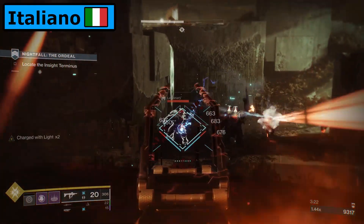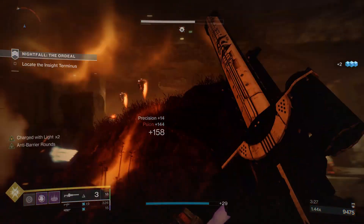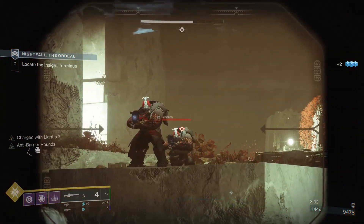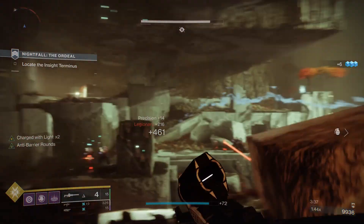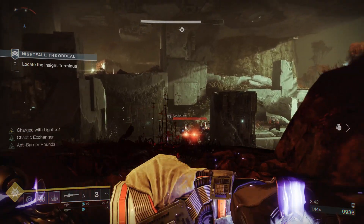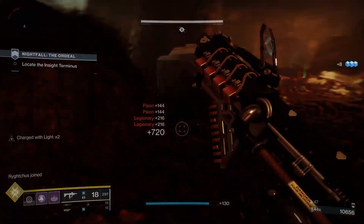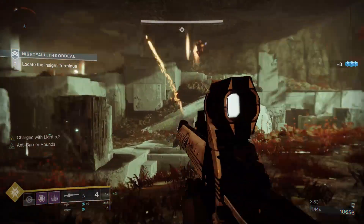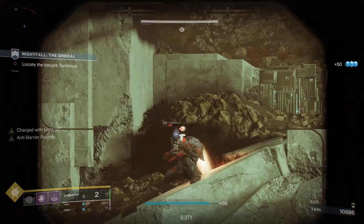Ciao a tutti e benvenuti a questo nuovissimo video di Destiny 2. Nel video di oggi faremo la recensione sul cecchino esotico, il fardello di Izanagi. È un'arma già un po' più vecchia, però non l'avevo mai trattata quindi ho deciso di portarla finalmente sul canale. Vi spiegherò perché quest'arma è il cecchino migliore nel gioco e cosa lo rende così speciale. Rimanete fino alla fine anche per capire come ottenerlo. Sono Eporion e porto regolarmente contenuti su Destiny 2 e altri videogiochi. Se questo video vi piace, lasciate un like e iscrivetevi al canale per non perdervi i futuri video.